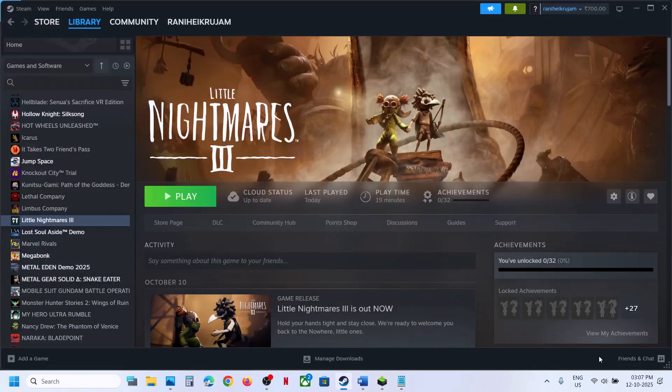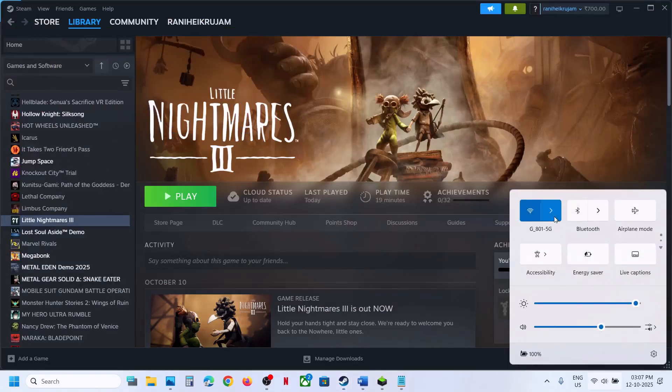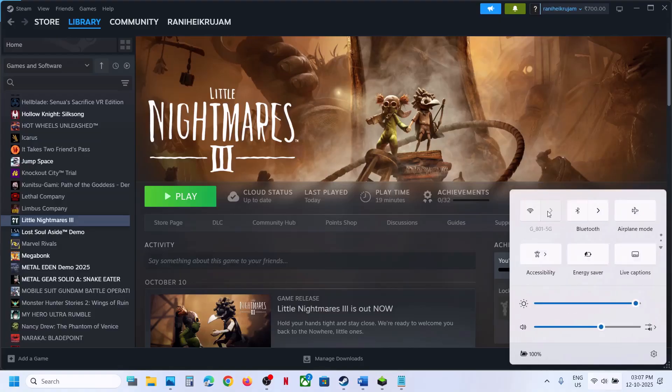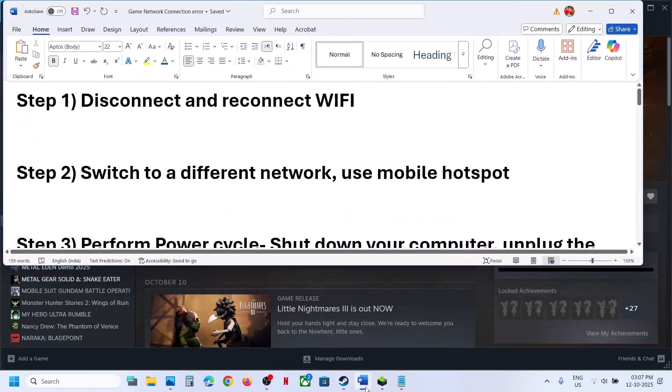The first step is to disconnect and reconnect the Wi-Fi. You can just disconnect it, turn off the Wi-Fi, turn on the Wi-Fi, and then you can launch the game once again.